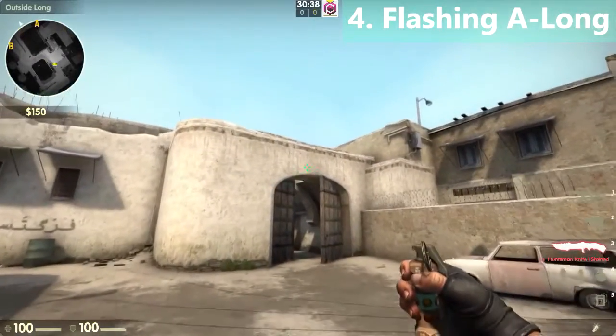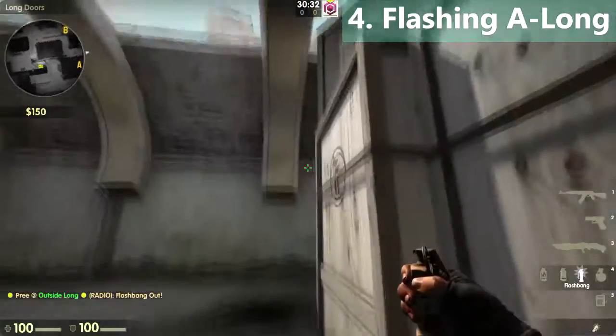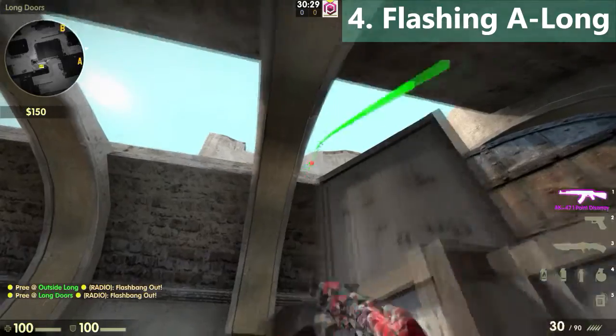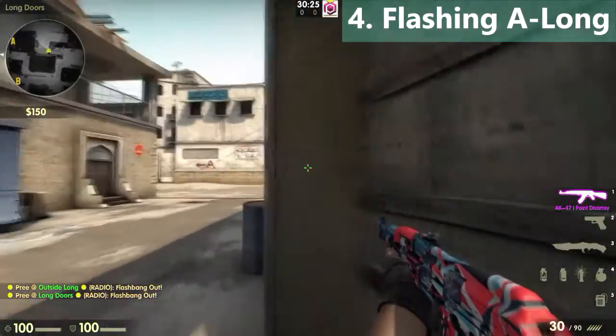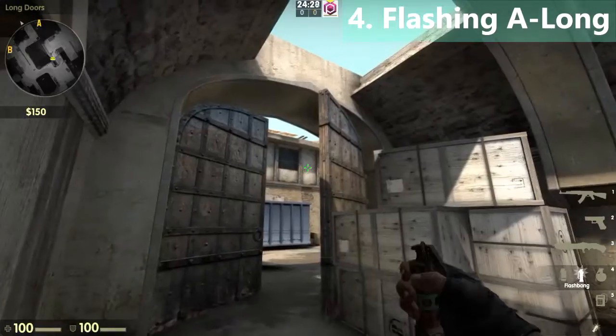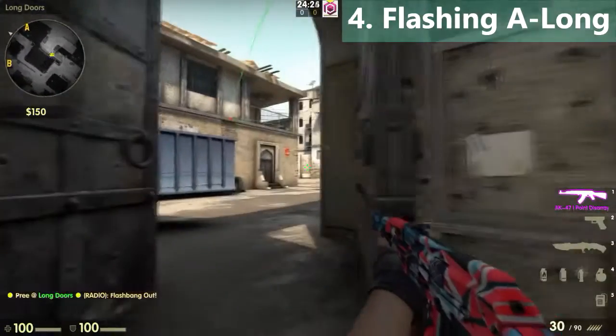While going long, you can throw a flashbang over this door, or come to this corner and throw a flashbang against this wall so you can instantly peek. You can also throw a running flashbang against this wall and then peek long.